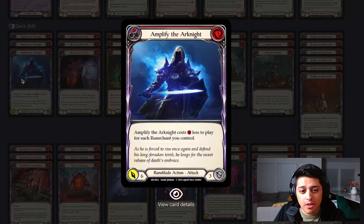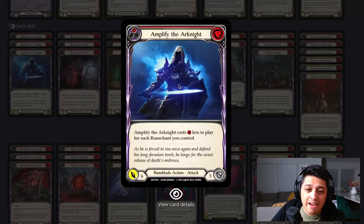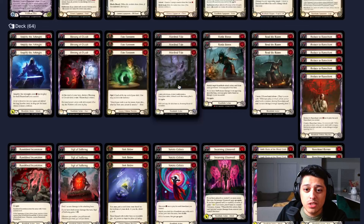Amplify the Arknight is one I've taken in and out of the list, but it is so important here. After we have a big pop-off turn, we need solid attacks, especially with the discount of costing one less for each Runechant you control. It's usually going to come in with six damage plus some amount of Runechants. The split damage, especially late game, is huge. Don't be afraid to block with it, though — we have Rattlebones to recover it.